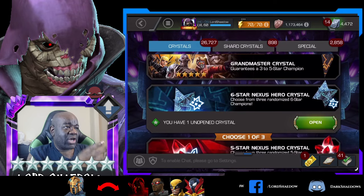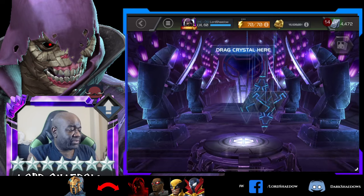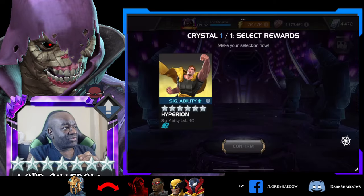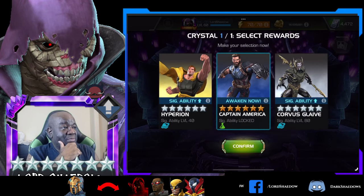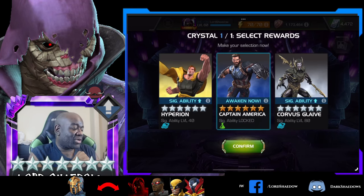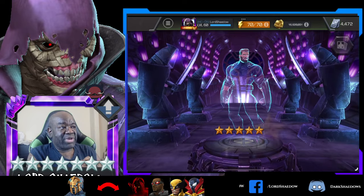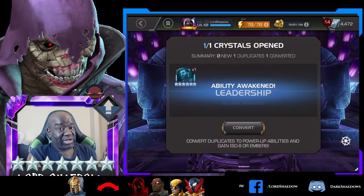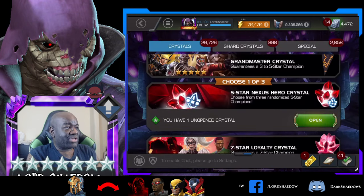All right. Here we go - so here is a Nexus, just a regular old basic Nexus. Let's see what we can get out of this. We're going to awaken our Captain America! All this time we have not awakened Captain America, so finally he is awakened. He needs to be at SIG 200 anyway for his utility. His damage is still there.